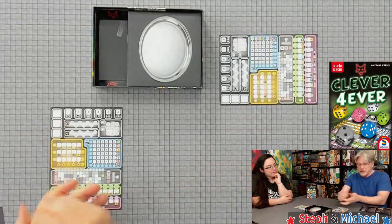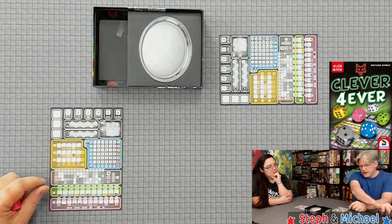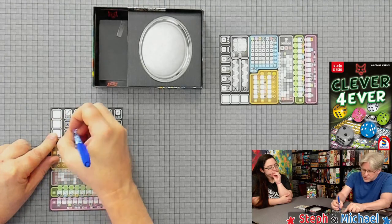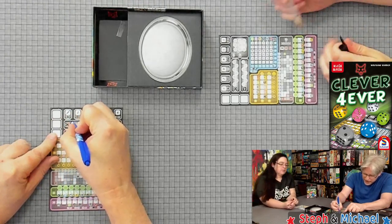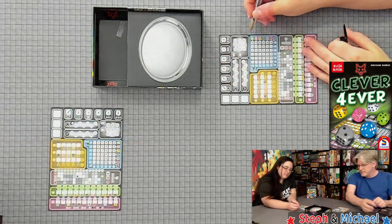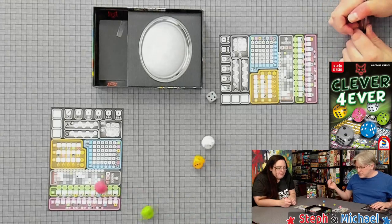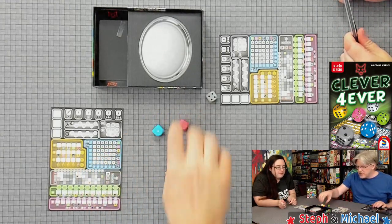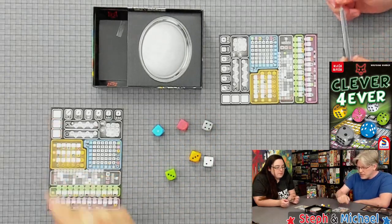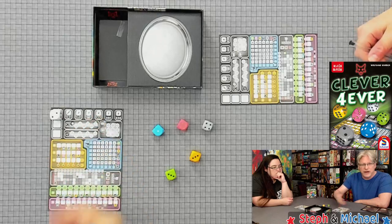This plays exactly like the other Clever games. On your turn, the first player is going to mark off the number one and apply whatever bonus is there. For example, since this will be our first turn, we cross through that and I'm going to circle the re-roll field. Steph is also going to mark hers because she can now use that. Then I roll the dice and take one of them, setting it aside on my sheet.